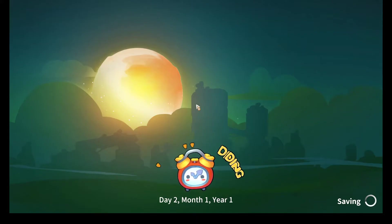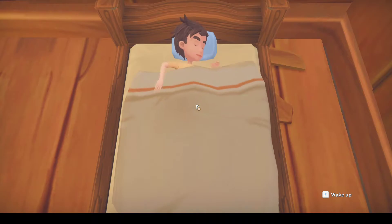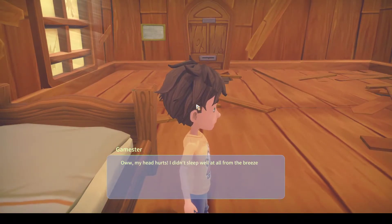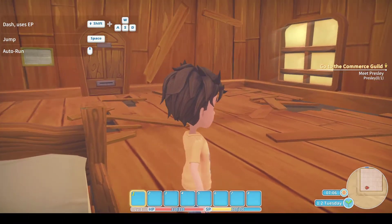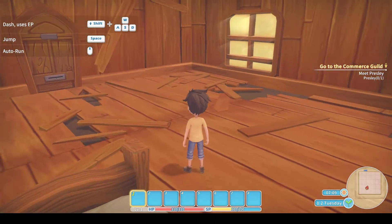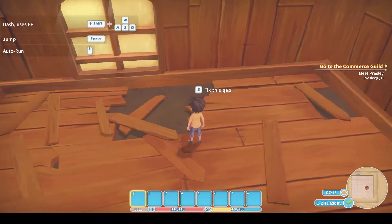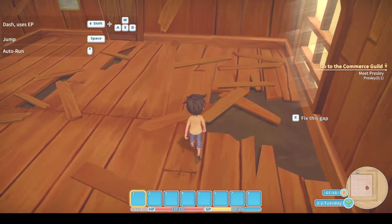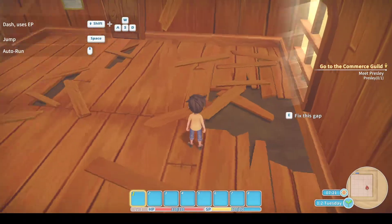This is how every day starts — with you waking in bed, just like Stardew Valley. To get up, you press the E key. My avatar says they didn't sleep well from the breeze coming through the cracks, because the place is in a state of disrepair and we're going to need to fix it up. We've got our first quest to meet Presley. If you press E on a crack, it tells you what materials you need — for example, 20 wood to fix that gap.